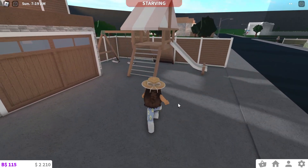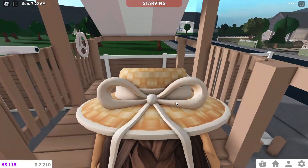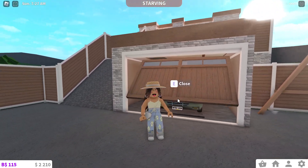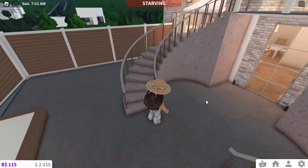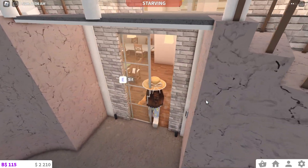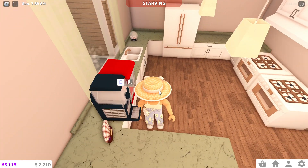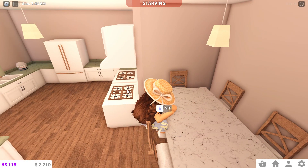In today's video I'm gonna be touring my spring house. I love linen and I also love sage green, so don't judge me if you don't like it. This is my garage which has my expensive car, and this little thing goes up to the bedrooms, but we're not going up there right now. This is like the kitchen — sorry about that, I was doing the RP earlier.